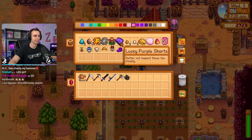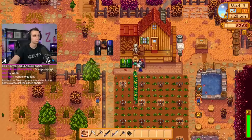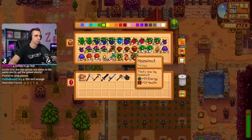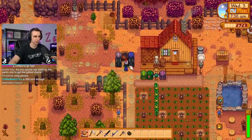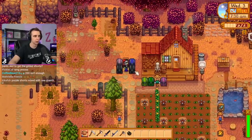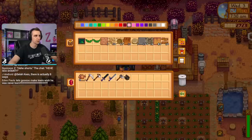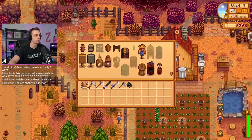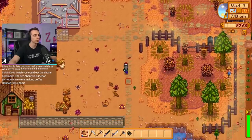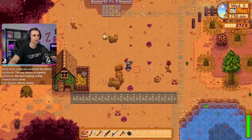In the same chest as the lucky purple shorts, we also have the angler - just a raw fish in that chest. And then a bunch of forage also. Lots and lots of forage in there. And then look at this little station - we got a workbench here, and in these chests we've put a bunch of different craftable stuff. This is actually such a smart way to do this, and for some reason I have never even bought or crafted a workbench a single time. We're starting a little tree farm. The coop is done.